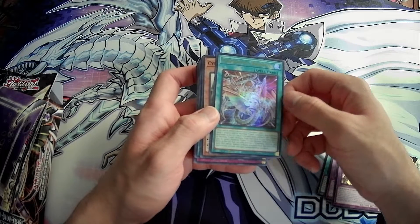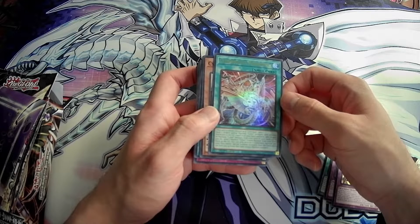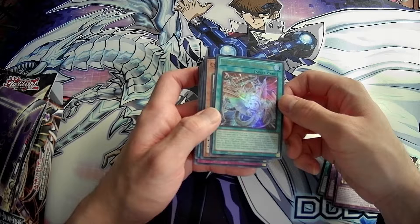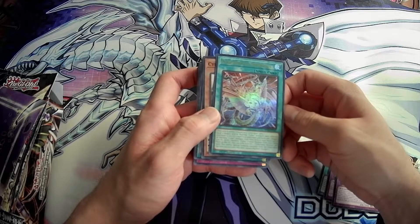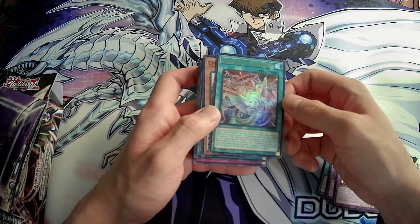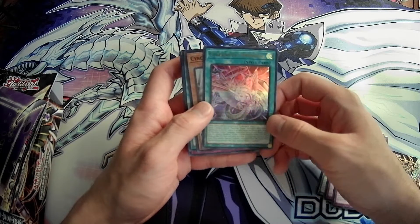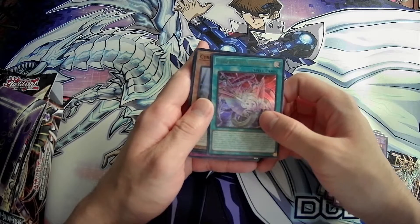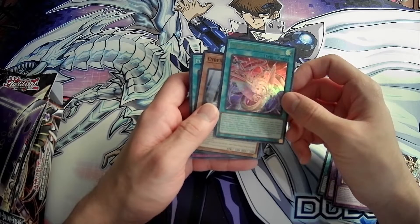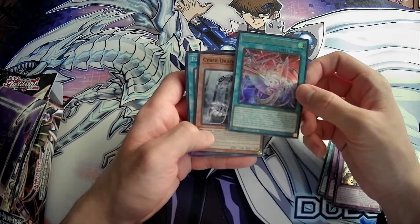Next up is Cybernetic Horizon. You send two dragon or machine cyber monsters with different attributes to the grave — one each from your hand and deck — and you add one dragon or machine cyber monster from your deck to your hand. If you do, you send one machine cyber fusion monster from your extra deck to the grave. This is basically the main way you're going to dump your fusion monsters to the grave for the Overload Fusion dump with Powerbond. It's still a pretty good searcher even though you have to discard.